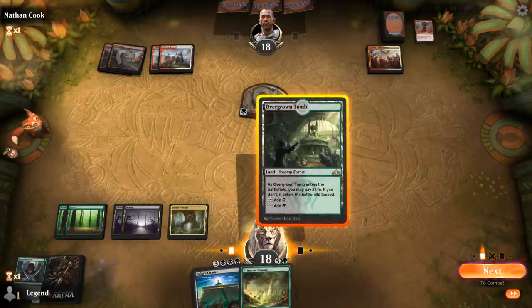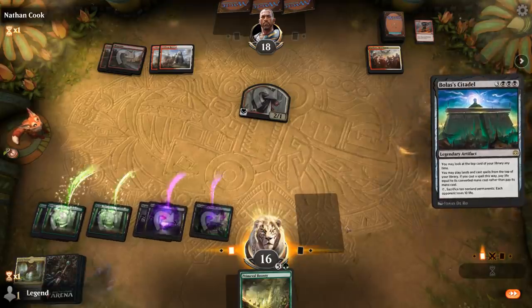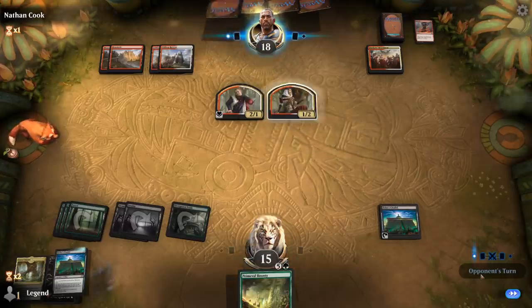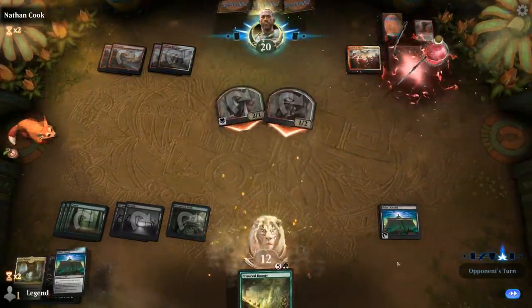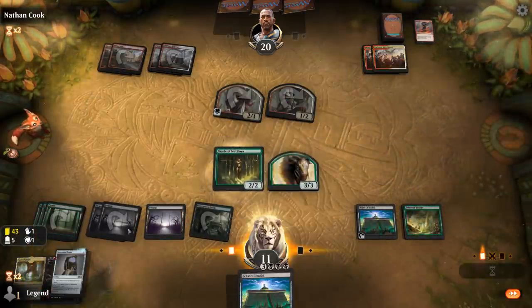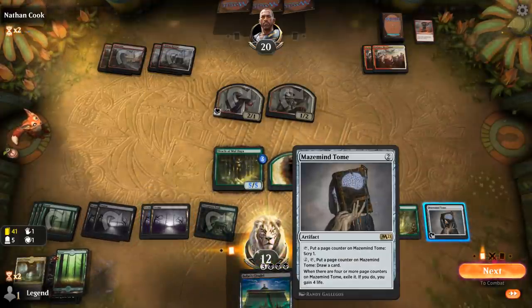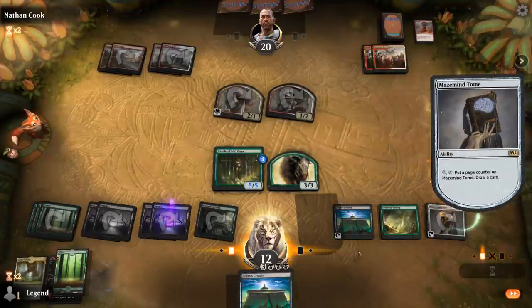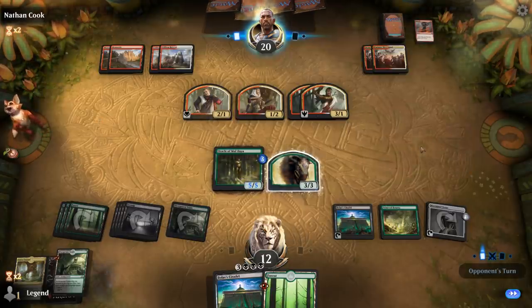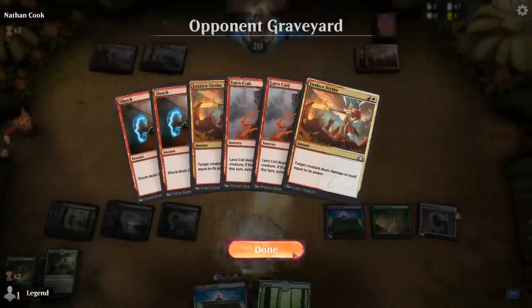We fetch up a Forest to keep more Swamps in the deck. Next turn we play Primeval Bounty, which is the perfect draw. We put counters on Oracle and draw a card. Our opponent gets a couple of 3/1s and Lava Coil deals with the Beast. Our opponent is not running out of removal. Down to three life we go. We can't play Azusa yet but can after playing a Forest.